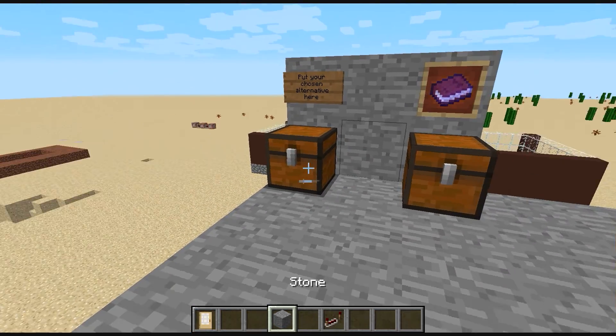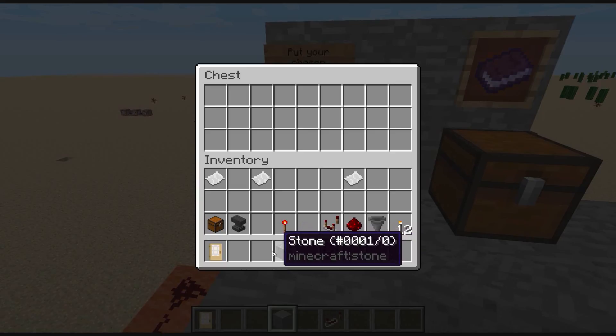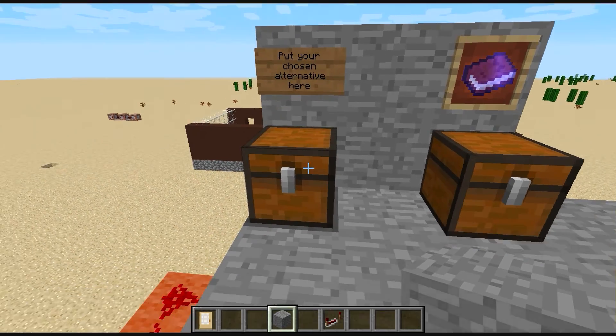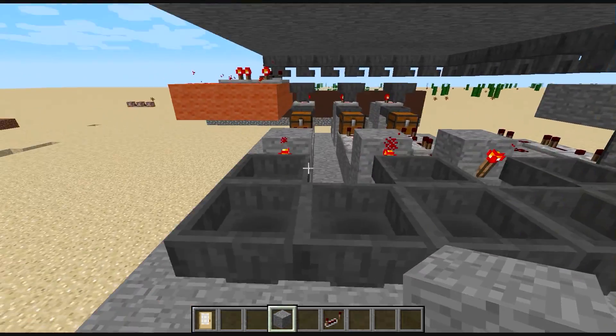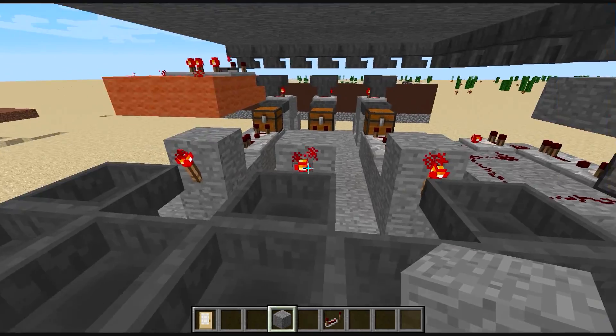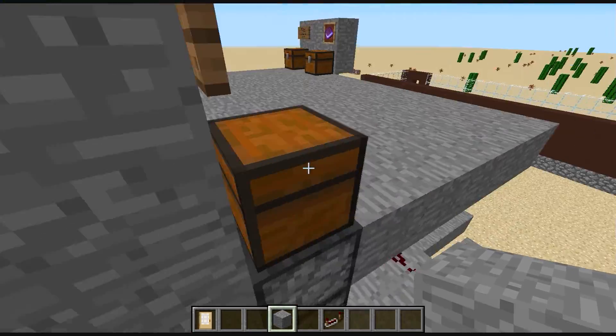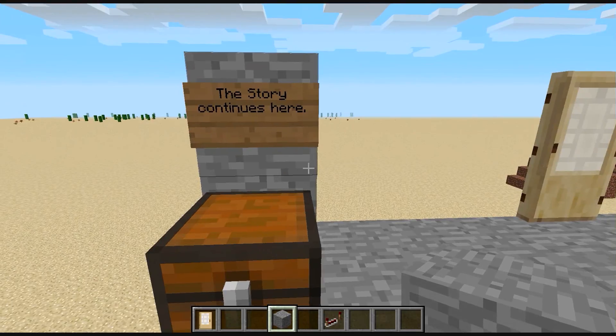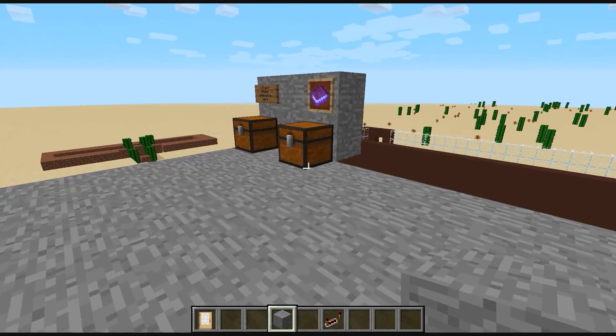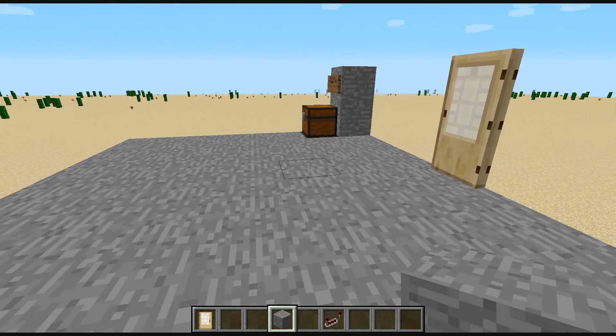The last problem is if you put something else in there - let's say you put this anvil in. That's totally okay, you can put that in, but it will not sort out anything. None of these are sorted out at all. The only thing that will happen is you get your anvil back - that's it, nothing else. So you don't get any story if you don't choose A, B, or C.